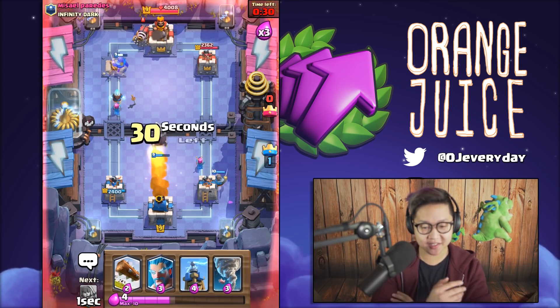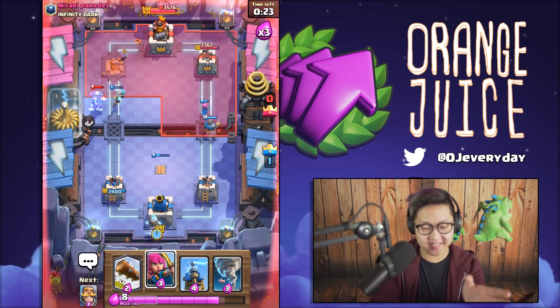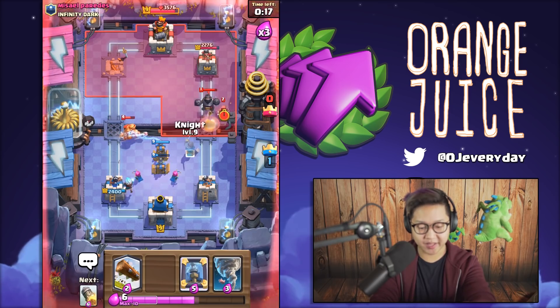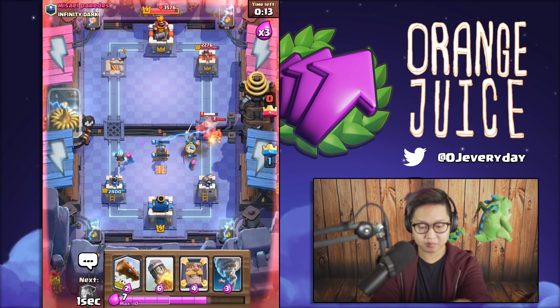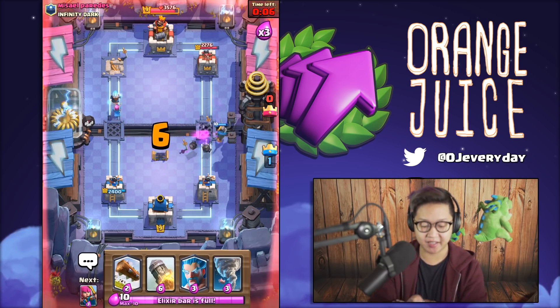Sparky dies to rocket - this deck just keeps getting better and better. I'm gonna bank my ice wizard in back because the Tesla is still alive. We can stop all that easy peasy. I'm gonna mirror the knight. There's no way that mega knight is gonna get through both knights on the map with that Tesla still attacking it.